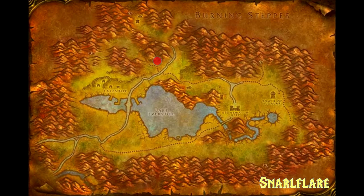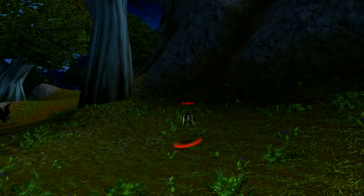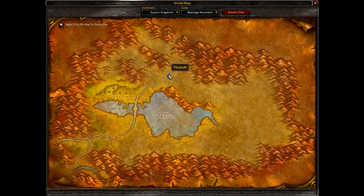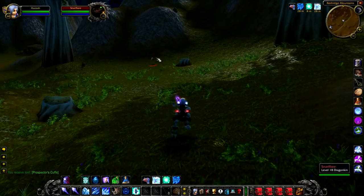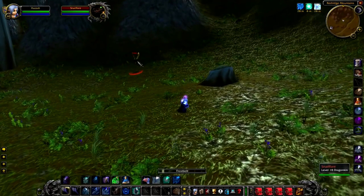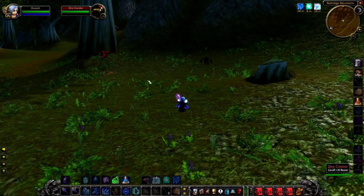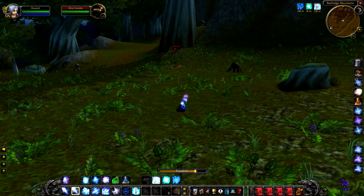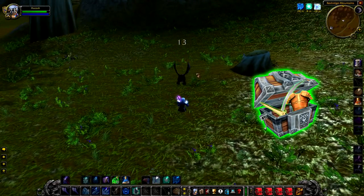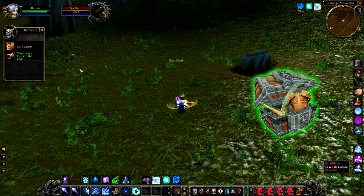Up next we have Snarlflare, a level 18 dragon that hangs around on the northern road outside of Lakeshire. Snarlflare is a little bit like Rib Chaser in that there isn't anything particularly special about him. The worst thing is he doesn't actually drop a unique item — he only has a guaranteed chance to drop a green. So if you're looking for greens and he's there, kill him; if not, there's really no reason to hang around and wait.